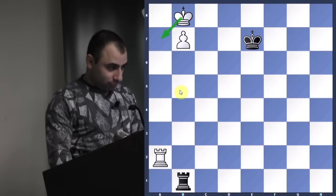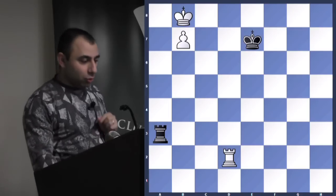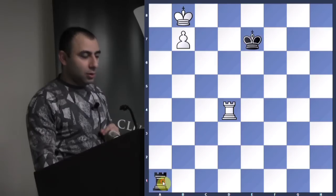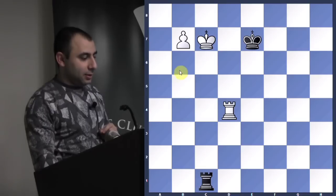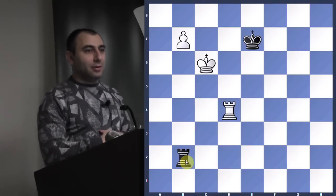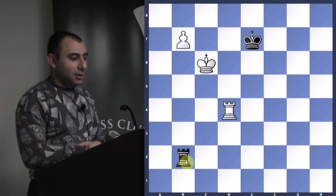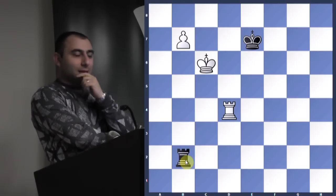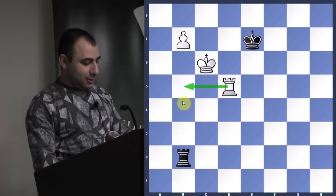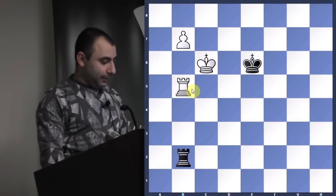He has to play rook a3. Now rook to d4 — building the bridge on the fourth rank. He goes here, check, check. Let's see if you can find the win now. If I check, you go king b5, block with rook b4, and you win. Bring the rook closer — same bridge idea. Come up to d5. Now you're threatening rook b5 — king goes here, you go here. Great.